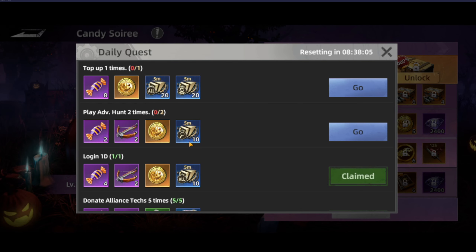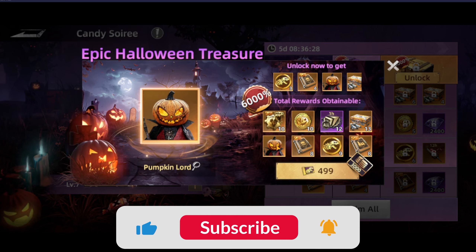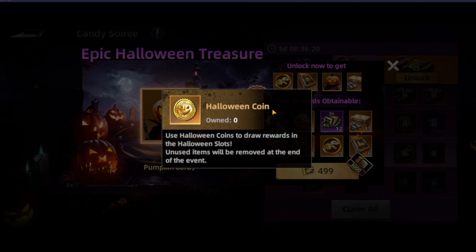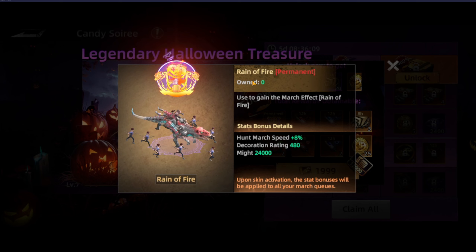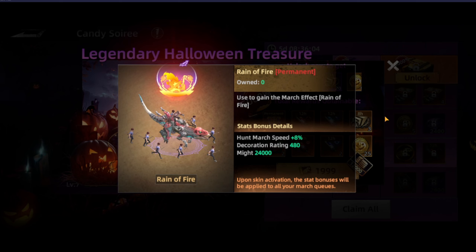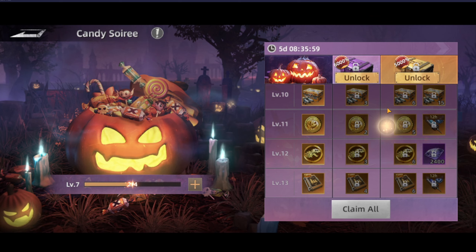The next tab is the Candy Salary — this is the battle pass for the event where you collect XP by doing your dailies, and then you get some extra rewards. Looking at the advanced version for five dollars, you're going to get an avatar for the pumpkin as well as some extra items including the Halloween coin, which will be used in a different tab. The ultimate tier gives you a Rain of Fire — it's a march effect that increases hunting march speed by 8%. It's really cool and always good to get this kind of thing, and of course there's a bunch of rewards.